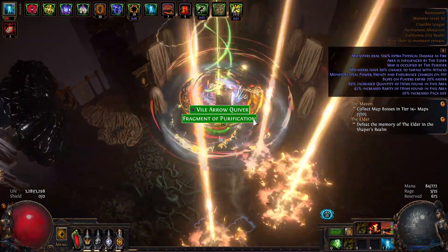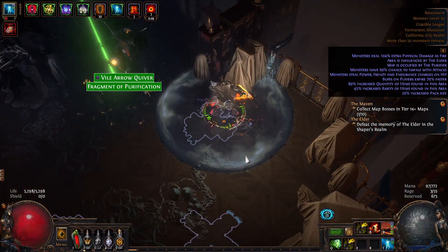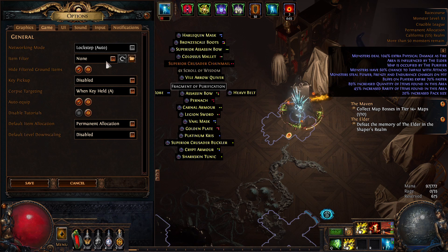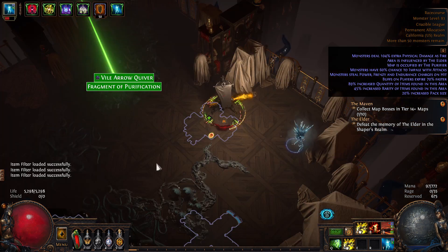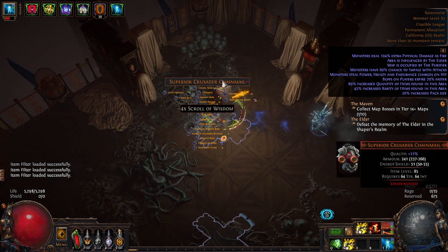Here's what I'm most proud of. When I take out the Purifier, only two items highlight — all the other elder drops are filtered out. They're all worth like 1–3c even when you check the mods they rolled. But that elder vile arrow quiver? Worth 30–50c unidentified. I painstakingly checked valuable bases using the trade site, poe.ninja, FilterBlade strict recommendations, and my own game knowledge to make a filter where all drops are worth picking up. I'll have to update it league to league, but a download link is available below. Note that a particular unique base is not valuable when it's filtered out.